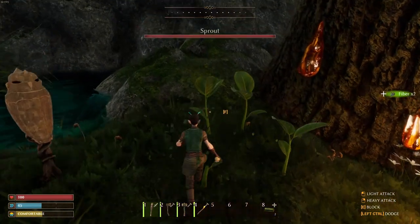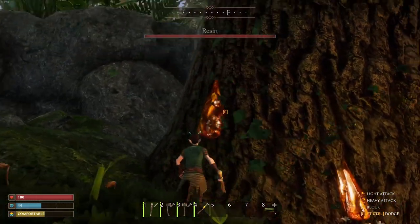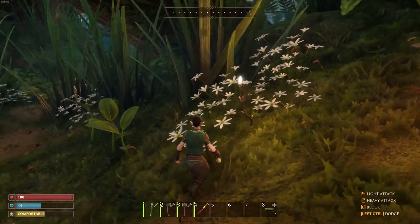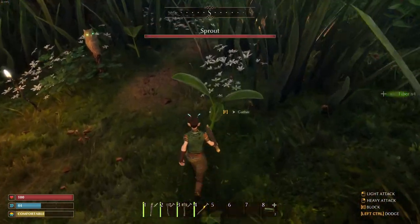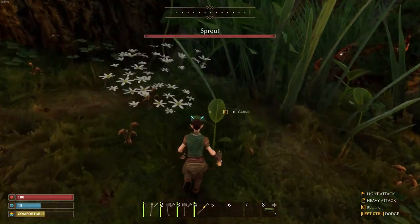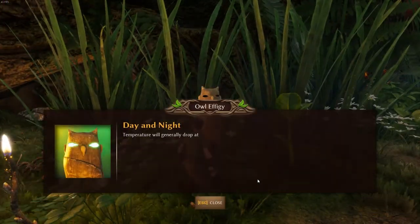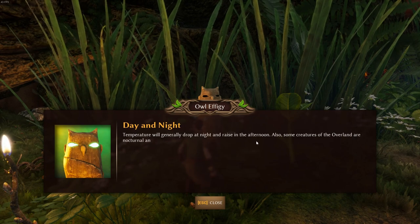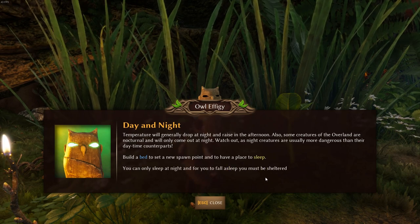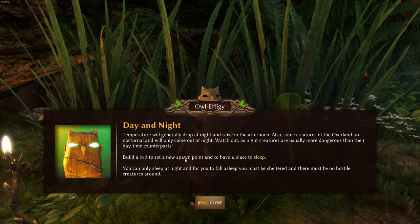I've got all kinds of sprouts here, and I think these do respawn from what I've read. The resources seem pretty plentiful so far. Let's talk to this guy: temperature will generally drop at night and raise in the afternoon. Also, some creatures of the overland are nocturnal and will only come out at night — night creatures are usually more dangerous than their daytime counterparts. Build a bed to set a new spawn point and have a place to sleep.